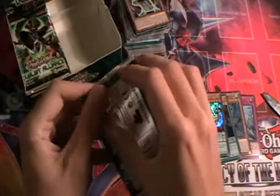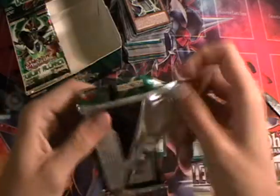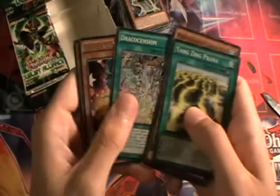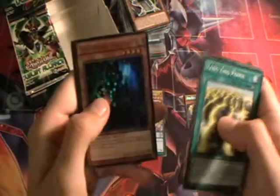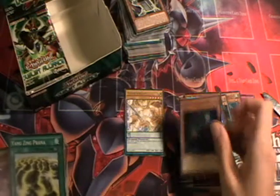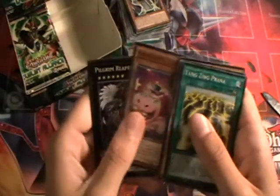This is the last pack for the first half. Yang Zing Prana, Performapal Swordfish, Chain Dispel, Draco Ascension, and the Performapal Whipsnake again. We have the Ultra Rare Doomstar Magician — that's very good against your Pendulum monsters. So we've got really good Pendulum monsters and really good anti-Pendulum monsters in this set. And we have Performapal Hippo, Pilgrim Reaper, and Gaia the Midnight Sun.